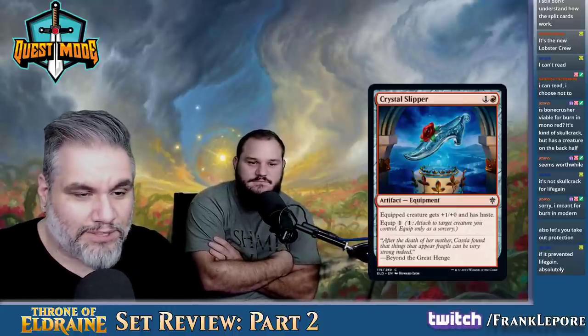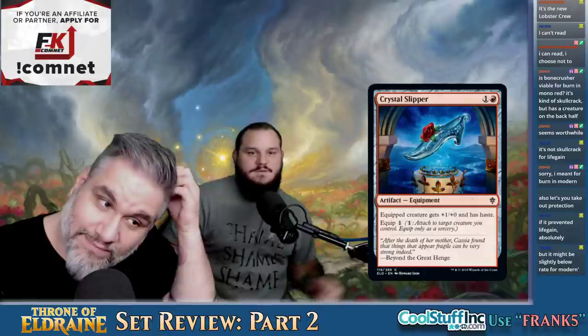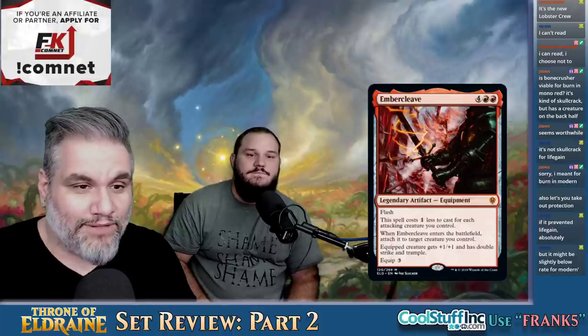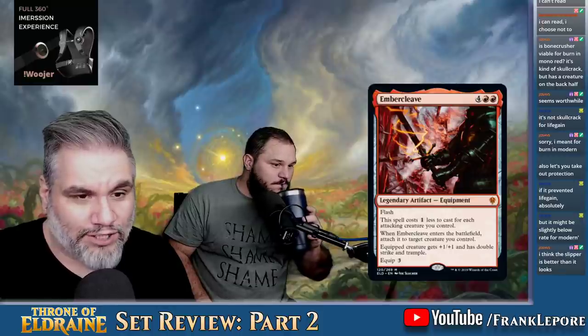Crystal Slipper — two mana. Equipped creature gets plus one, plus zero and has Haste. Equip one. Ember Cleave — six mana with Flash. Costs one less for each attacking creature you control. So if I attack with three guys, this costs three. When it enters the battlefield, attach it to a creature you control. Equipped creature gets plus one, plus one, double strike, and trample. This is pretty good.